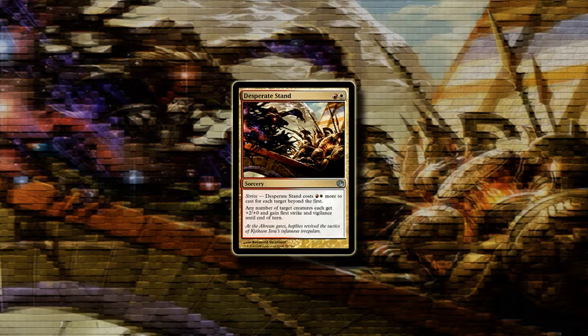Desperate Stand has some awesome art but the card itself is not very good. It costs 1 red and 1 white to give a creature +2/+0, first strike, and vigilance, which would be okay for a combat trick if it were an instant — but this is a sorcery. The Strive cost of 1 red and 1 white to target an additional creature doesn't really help it out, so this won't see any constructed play and even in limited I'm not sure you'd main deck this.